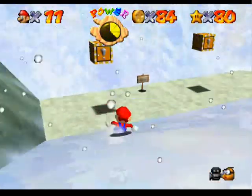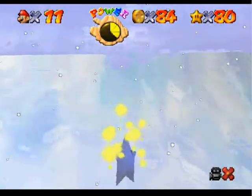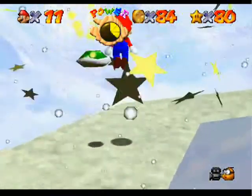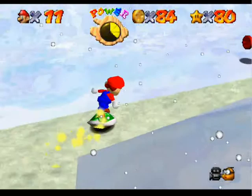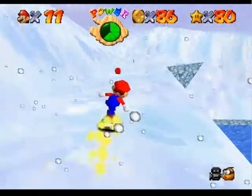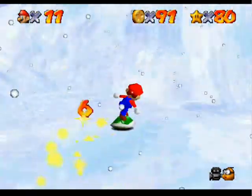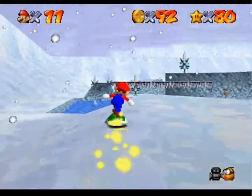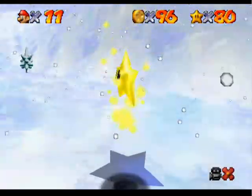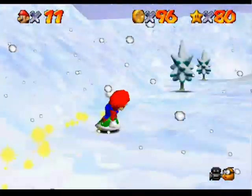Oh my gosh, that was close. That one's a star, I believe. Okay, then this one is a koopa shell. Shells and snow — how perfect. I really hope that the star is not on the ice. Okay, four coins. Do you think I can do it, guys? I sure hope so.